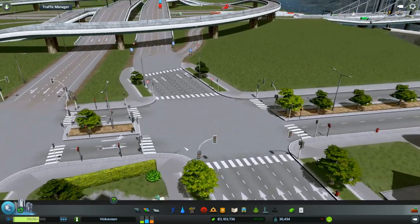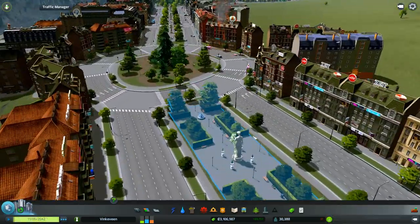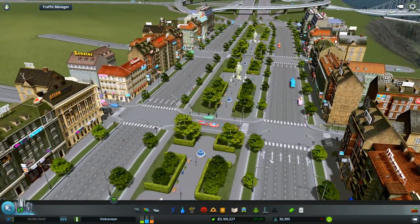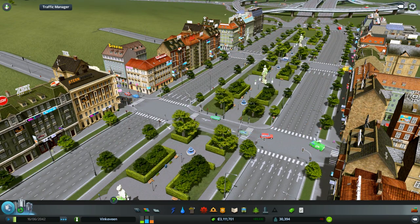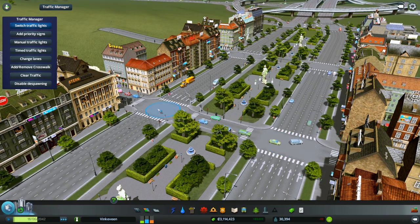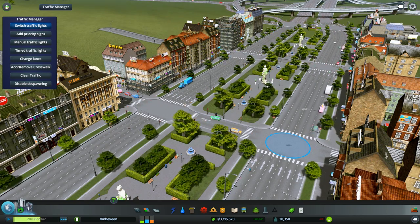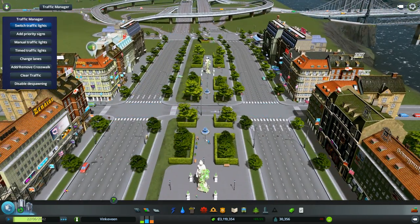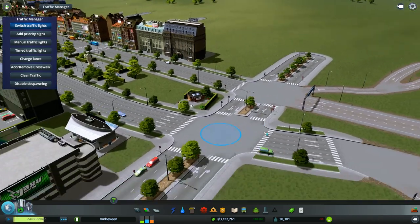I'm gonna take out most of these stoplights because people should just merge — it's one way and we have space. We're gonna go to the traffic manager, switch traffic lights, and take these out to see what that does. People shouldn't crash... looks pretty close. Close calls have been made already. Let's keep doing that — let's cause some accidents! Over here you can just come off the highway and zoom, keep going without having to stop. So dangerous. Yes, awesome.